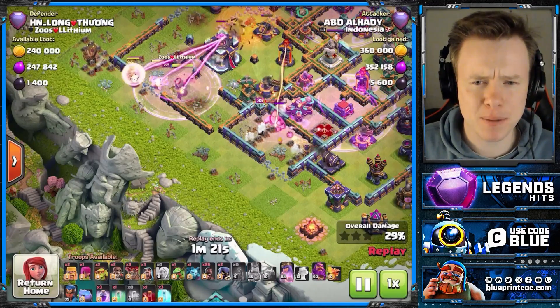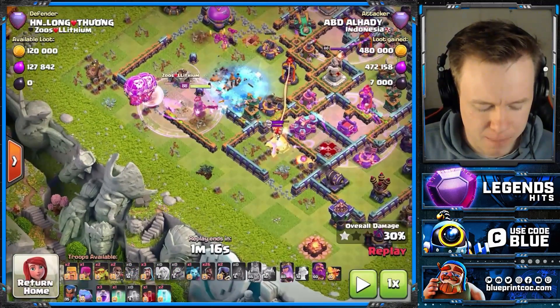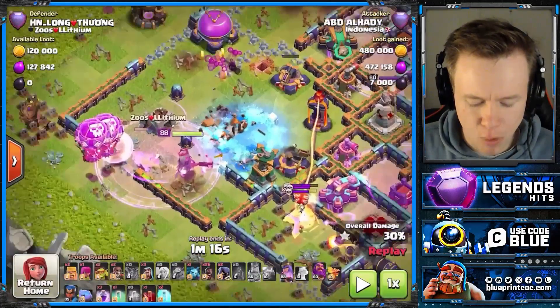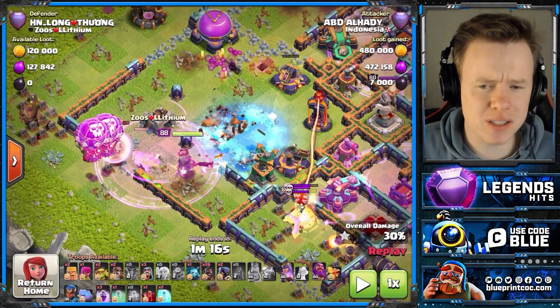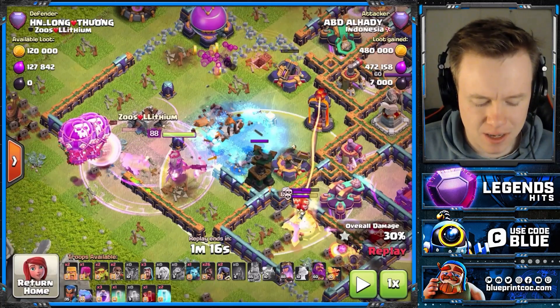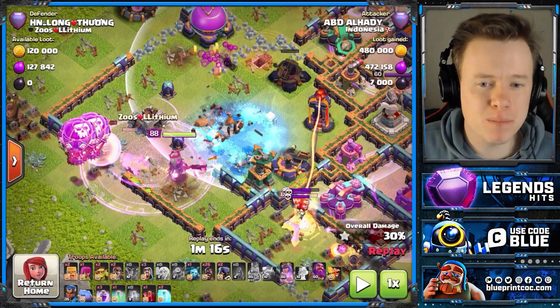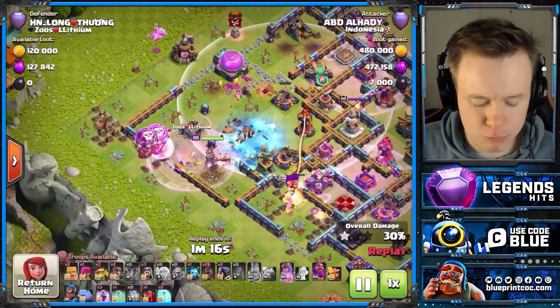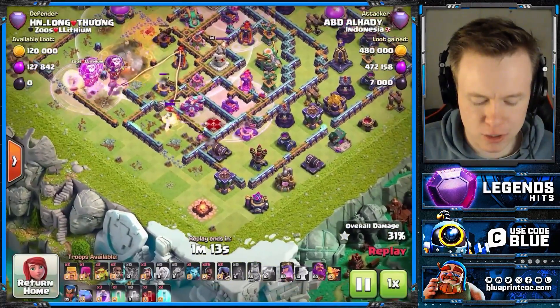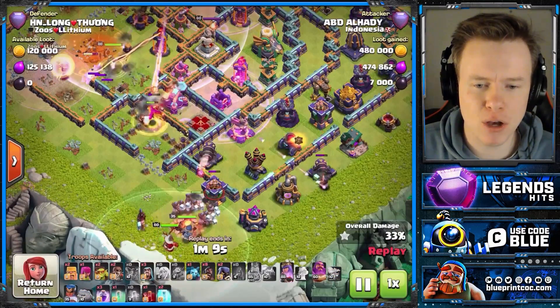That defensive Queen, especially if she's level 90, can probably two-shot a Hog Rider. Before he starts his Hogs, he always sends — I believe — five loons with this army. He always tries to get some into this area of the base behind the Town Hall, because there's always red bombs and Sams here, and he does a really good job of protecting his balloons. King activates the Rage Tower, which is huge for us. And here come the Hogs.